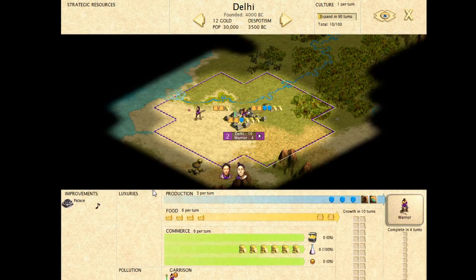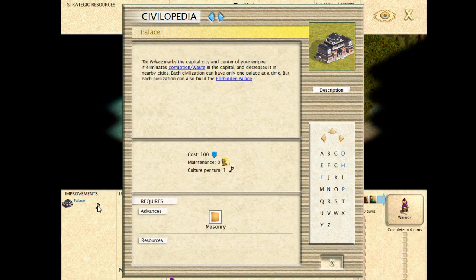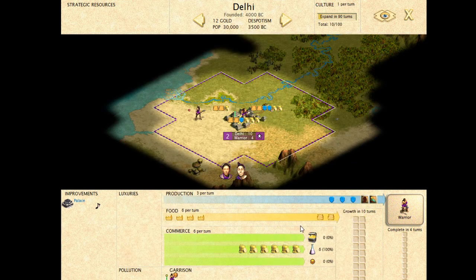Border expansion happens through culture. Buildings like the temple or the library give you culture. The palace automatically gives you one culture per turn in your capital, but in any other city you won't have a palace. So if you want your borders to expand, you need to build a temple or a library.